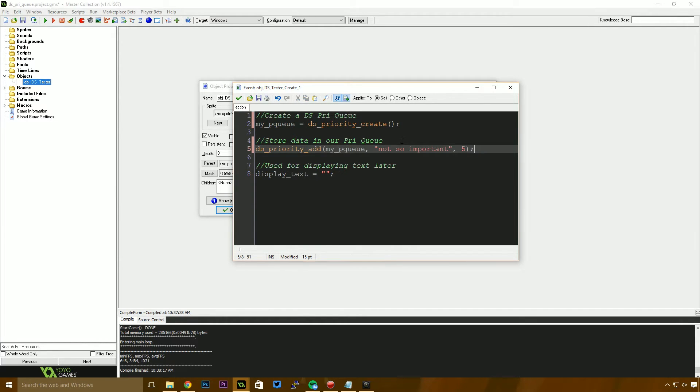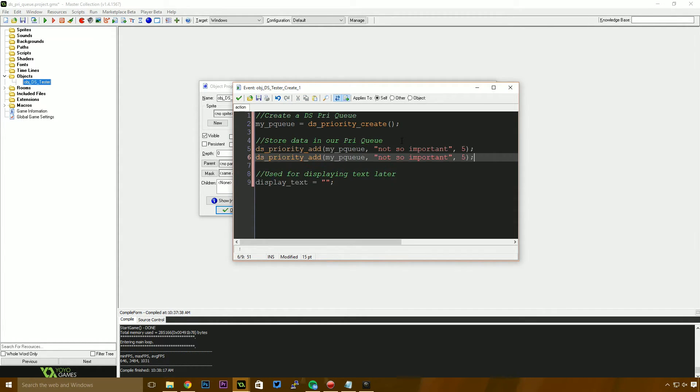I want to add another value. This is the second value added, but I want to set the priority of this one to one. So now using ds_priority_find_min, we can find the items with the lowest priority. If two items have the same priority, we get the first one that was added to the list — so we can specify some ordering within priorities.